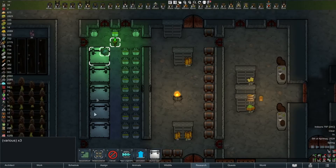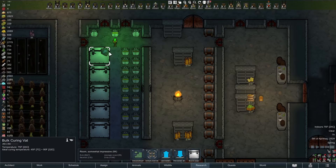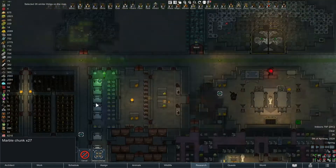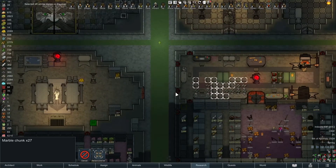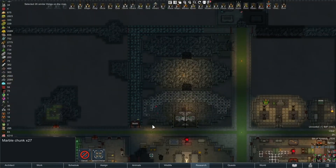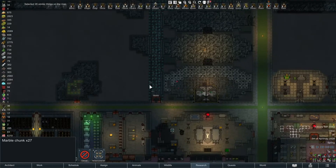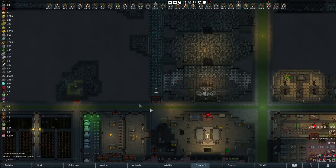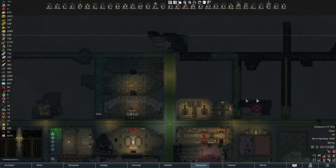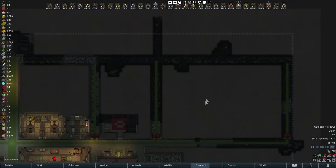There are just chunks laying randomly around, so let's select all these on the map. It's because there's not enough space in here. We're also doing some smoothing through here — some of the pawns can't construct but they can smooth, so that's fine. Oh, we're out of slate! We're already out of slate. Where can I find slate over here?